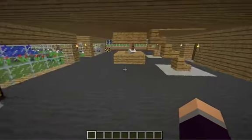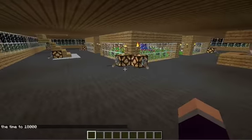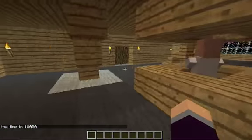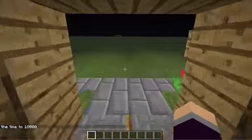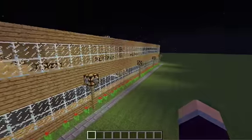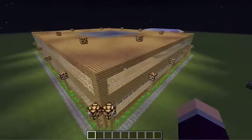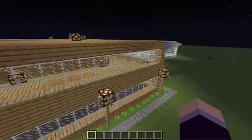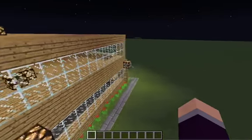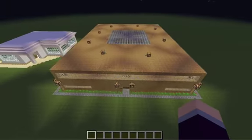I got lights everywhere and I wanted to show this at night — just kind of a quick fly through. Looks a little better over here with the moon. I got these lights and I just put these up so that there wouldn't be any mobs spawning. But I think I'm on peaceful, so I don't really need them. That's basically it, guys. Subscribe if you want to see more, comment and like below. I hope you guys like my video. I'll see you guys later. Bye.